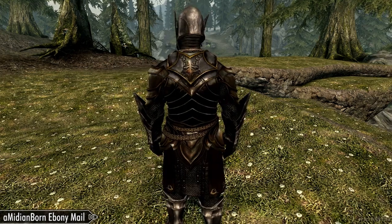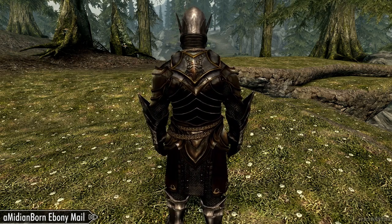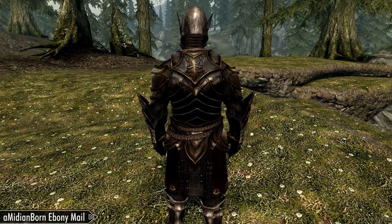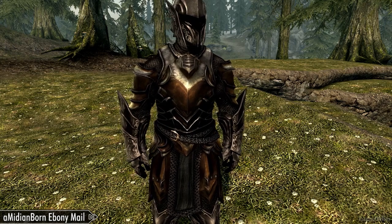More specifically, the color options are for the trim. There is the gold trim version, which has gold trim on the sides and makes the chest plate a little bit more gold-tinged. Then there's a silver version of the mod which has silver trim and also retains a little bit of the gold armor tinge.